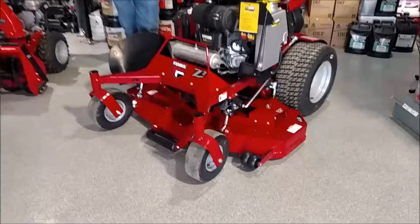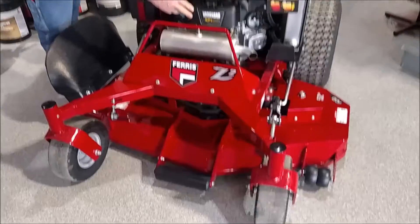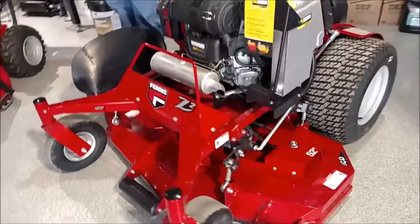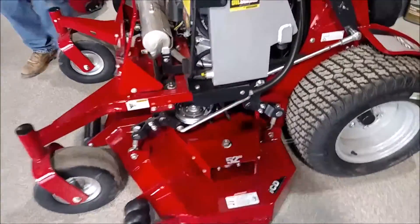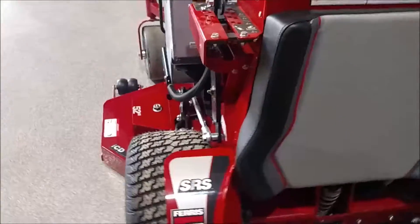The Z2 stand-on has multiple engine sizes and horsepower options that you can get, as well as multiple deck sizes. This is a 52-inch, and you can also get a 61-inch.